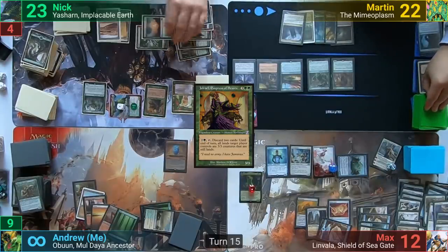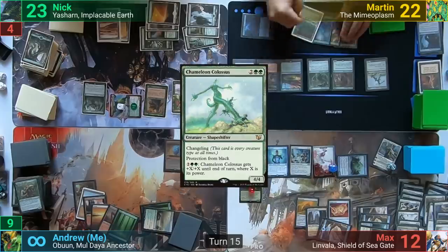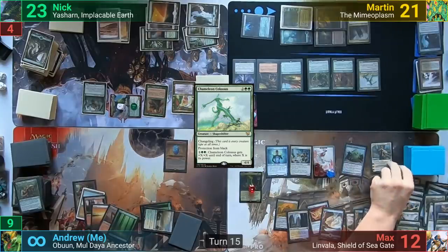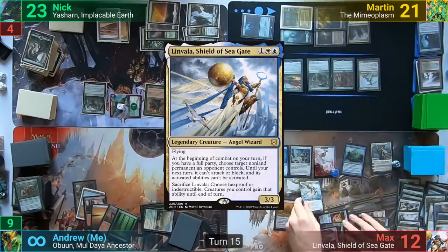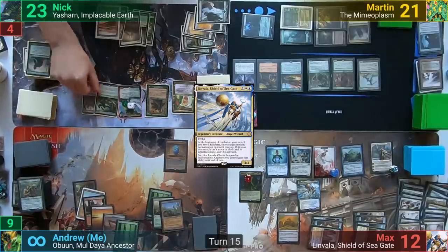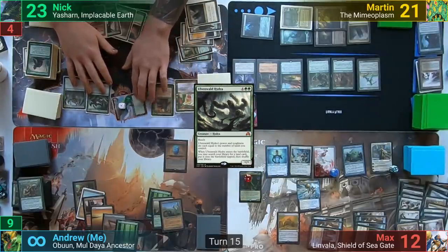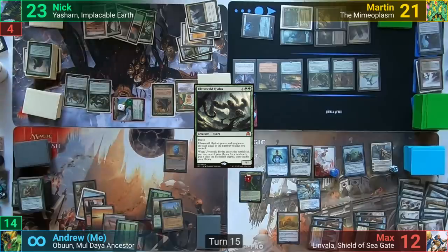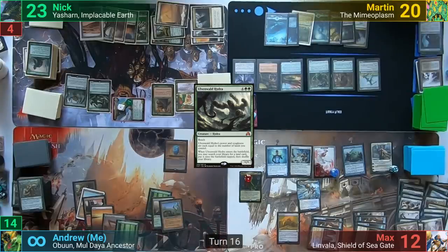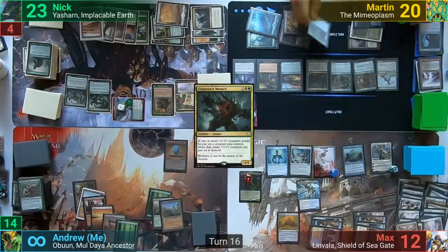Martin loses one to the arena, drawing for turn. He casts Chameleon Colossus, drawing from Beast Whisperer, plays a land, and passes. Max makes three more soldiers thanks to Elspeth and casts Linvala, then passes. I draw and play a land. Nick untaps and casts his copy of Ulvenwald Hydra, finds a Command Tower, and puts it into play. He swings Yasharn at me and I take the hit, passing to Martin and drawing from being Monarch. Martin loses one to the arena, draws, plays an Island, casts Corpse Jack Menace, draws a card off Beast Whisperer, casts a Rhystic Study, and passes to Max.